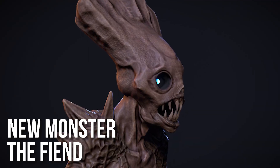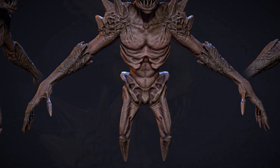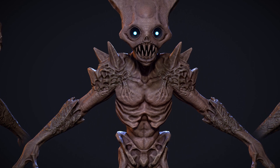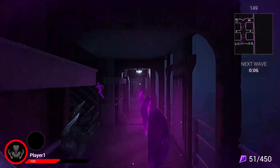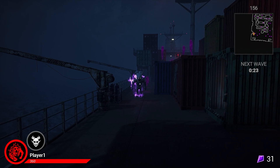The Fiend is a phantom-like creature who floats through the air with horrifying grace and attacks with precision and range. It uses telekinetic power to teleport the weakest player to its position, stunning them in the process. The Fiend can then move in for an easy kill, slicing and dicing with its sharp, clawed fingers.